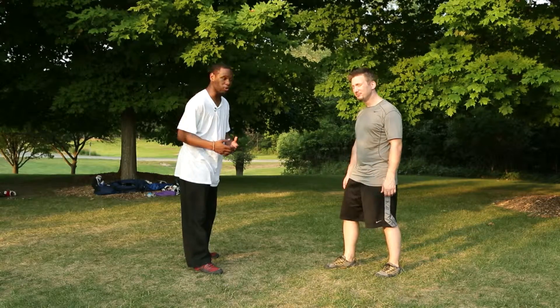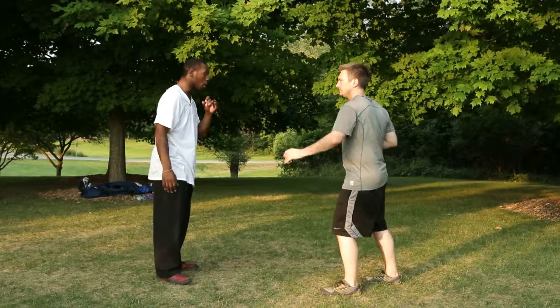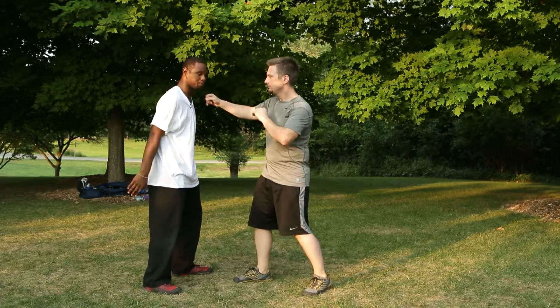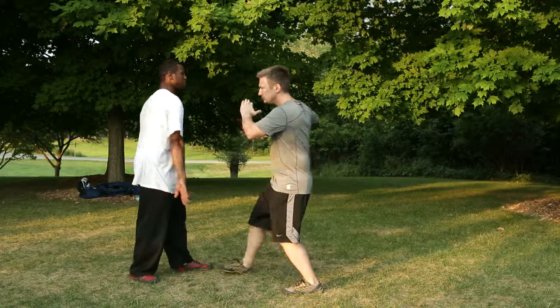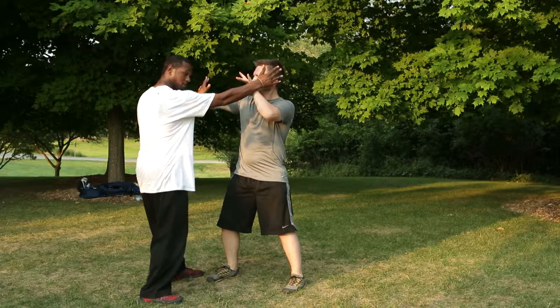We're gonna show first the different entries into Close Quarters. We're gonna show what we call our pocket shield, and then we're gonna show our double outside, our double inside, and then our forward time change entry — if he throws a looping punch coming this way. Then we're gonna show our reverse time change, coming this way.